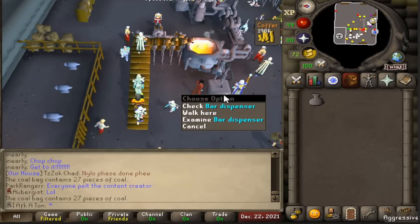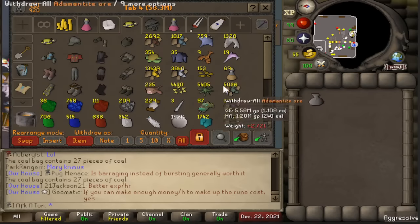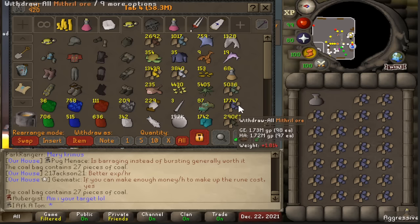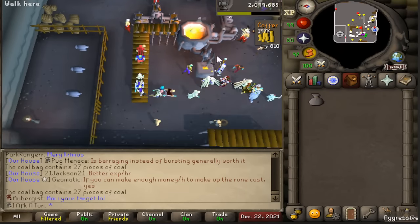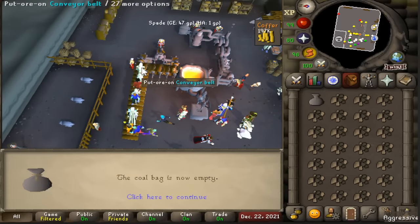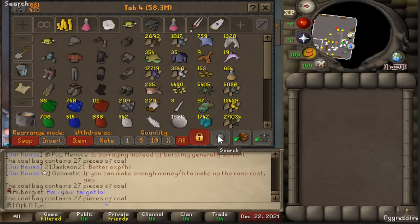If you're doing mithril, start your trip with two inventories of coal — toss in a full inventory along with a coal bag. Then head back to the bank, grab yourself some mithril ore, fill up your coal bag, and I'd also recommend having stamina potions. You can drink them from the bank with the shift-click setup as well, which is very useful. Once you have the appropriate amount of coal in there, throw your mithril ore in along with your coal — you'll have an extra bit of coal for your next inventory, so you can alternate coal-only trips with mithril-and-coal trips, essentially matching up your ores with the coal necessary.